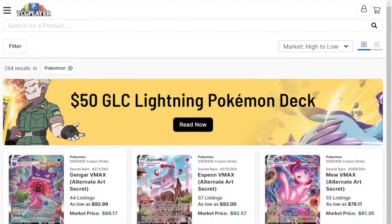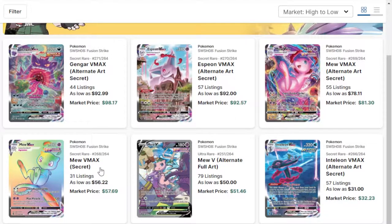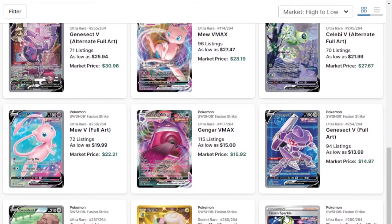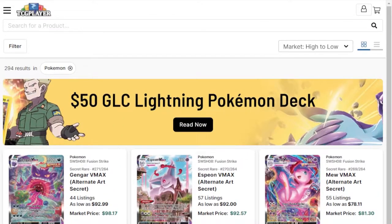So the singles we're going to be looking for — these are the big hits of the set. Gengar VMAX, which is the one I really want, and Espeon VMAX — basically if we pull either of these two, it will pay for the box. Mew VMAX will almost get us there; that's the alternate art version. And as we go down, you see that it quickly drops off. At the bottom of the first page, the 24th result, we're down to $7. So the issue with Fusion Strike is there are so many ultra rares and booster boxes are kind of limited — they typically don't have more than two or three of these.